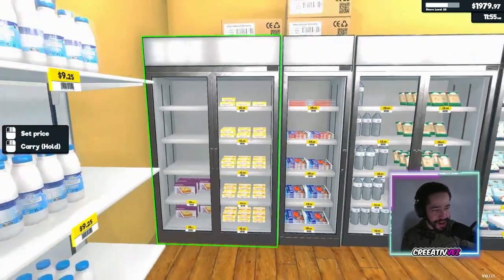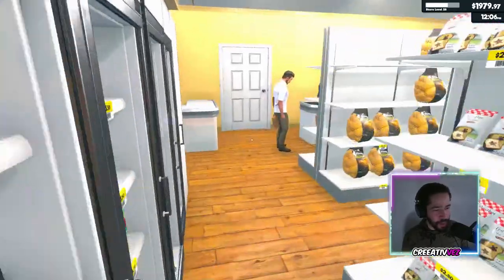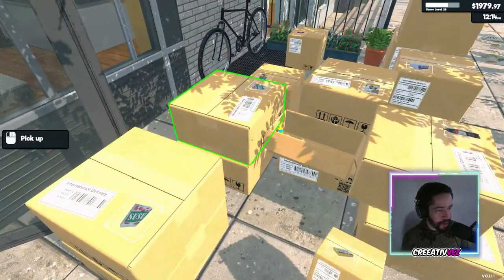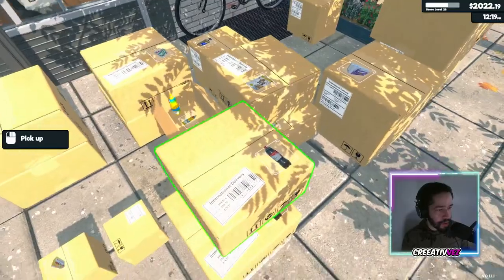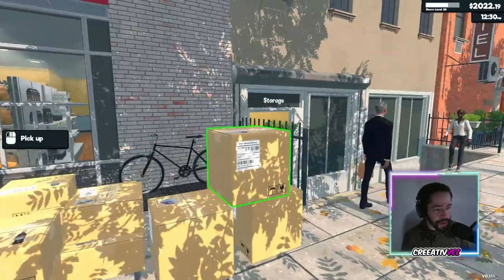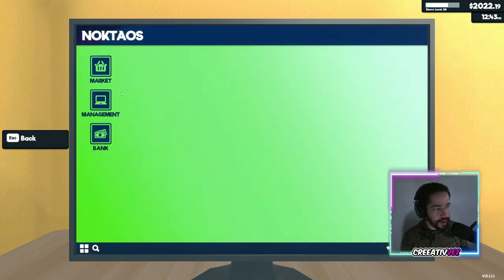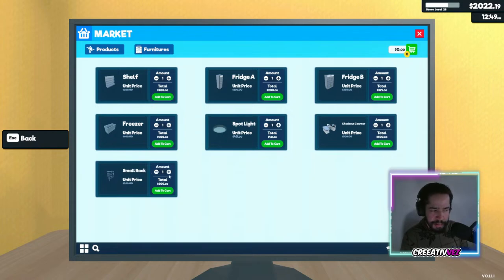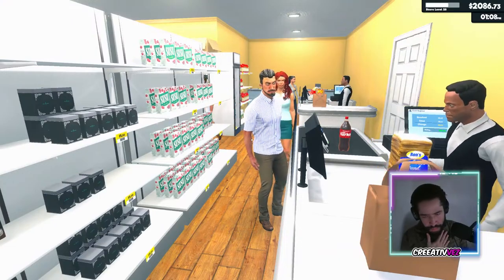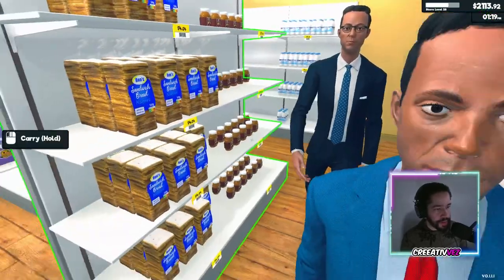I'm gonna lower his paycheck. We got water — oh no, we don't got water. I left this outside for a reason. I thought it was gonna expand to a different part of the building. I want to buy the racks — small racks right here. How many should I buy? I want to save my money. We want to expand that storage and have that door open.